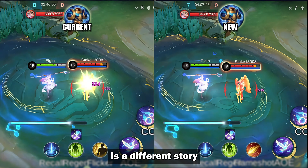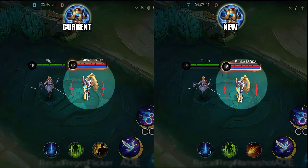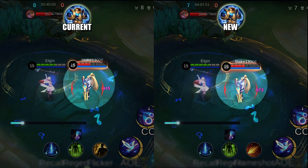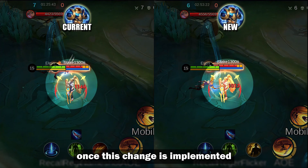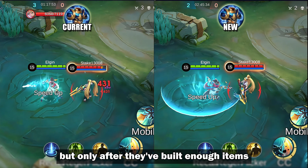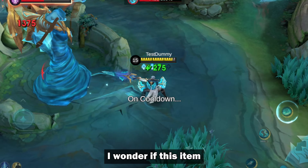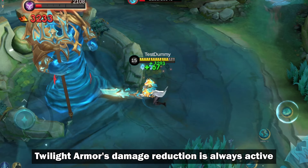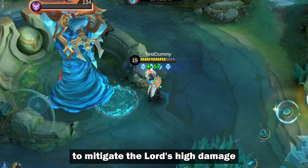On the other hand, Odette is a different story. The new Twilight Armor fits perfectly against her damage, even in the mid-game. We might even survive Fanny's attacks once this change is implemented. It will work against critical damage heroes, but only after they've built enough items to deal more than 500 damage per hit. I wonder if this item could bring back the tanky jungler meta. Remember, Twilight Armor's damage reduction is always active — this could be a very effective way to mitigate the Lord's high damage.